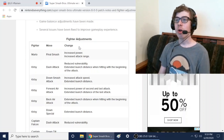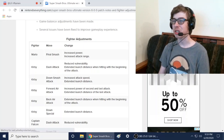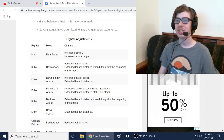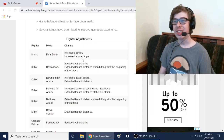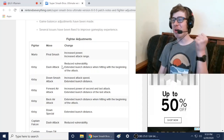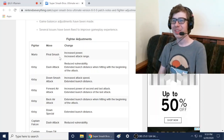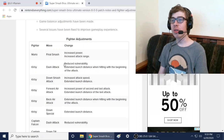Fighter adjustments: Mario final smash — increased power. Mario got a buff for his final smash! That's good because his final smash sucks. Mario's final smash got buffed, let's go — Mario's one of my mains so that's awesome.